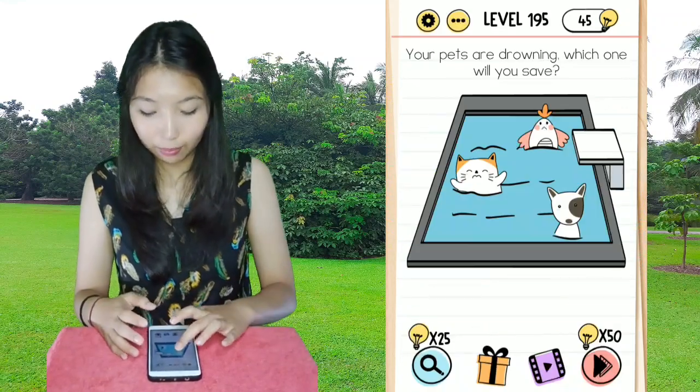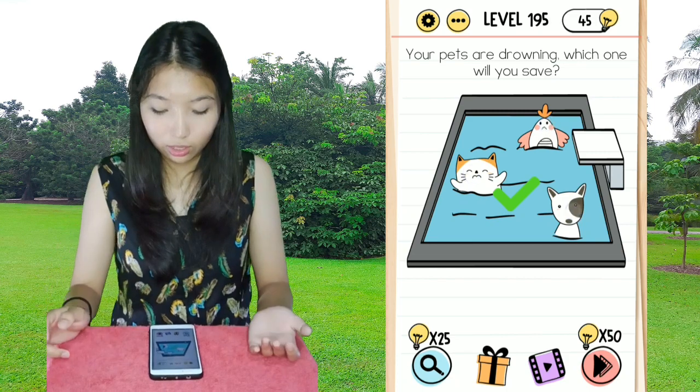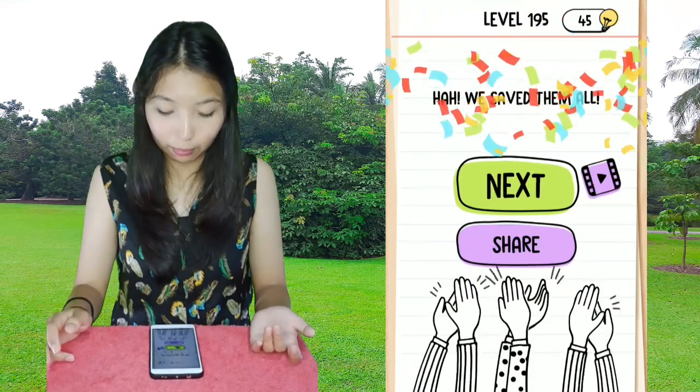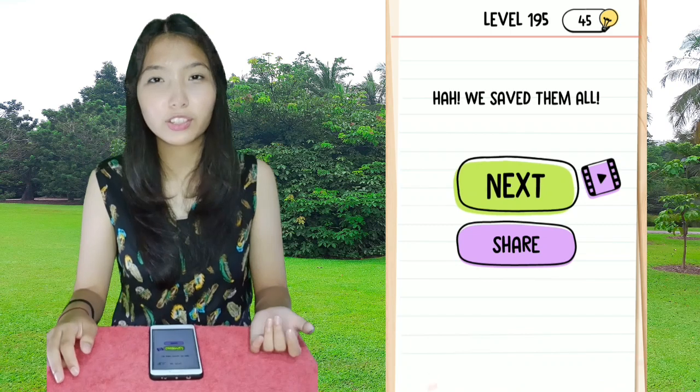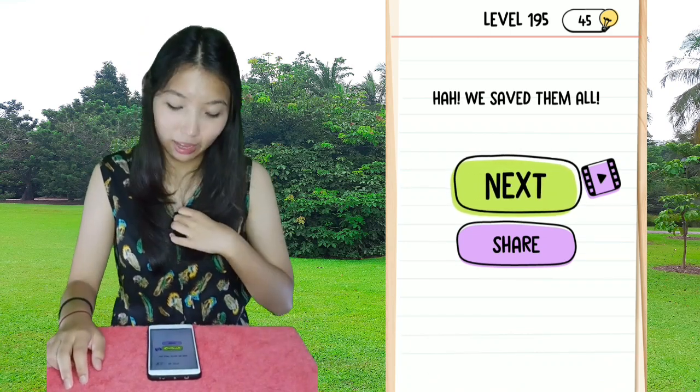So again, tap one by one on three of them. Now you have three of them tapped. You don't really actually have to release — you can just tap and hold all three of them. And done!